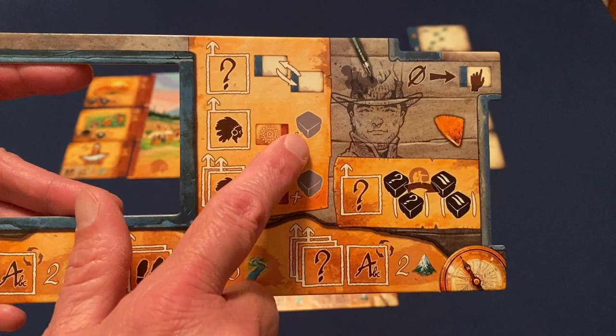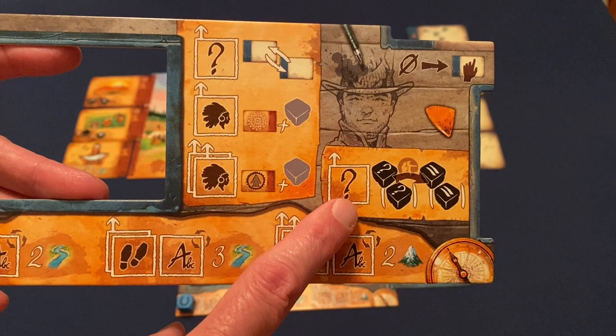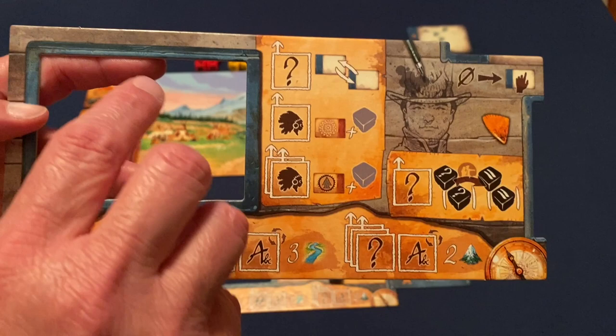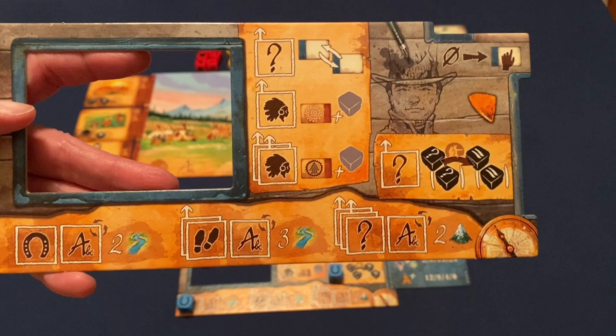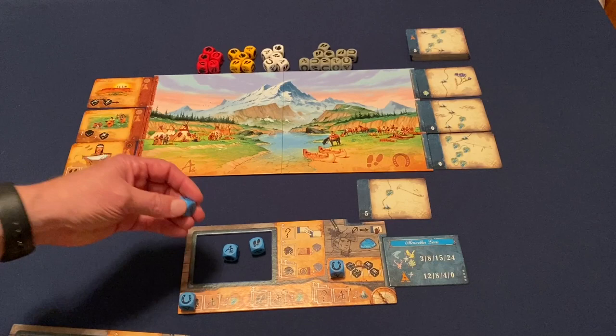Placing dice in one area lets you take a warring card; another area gives a peaceful card plus one gray die. There's also an area where you can swap your current card with one from the reconnaissance area. Another action lets you change up to two die faces in your pool, but both must be changed to the same face — for example, changing two dice to footprints.